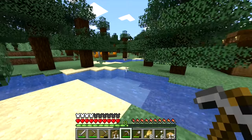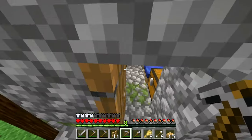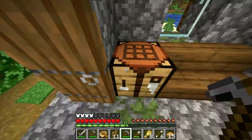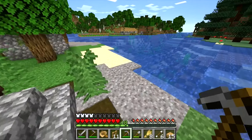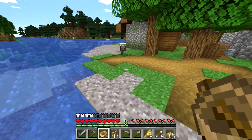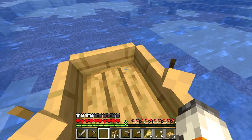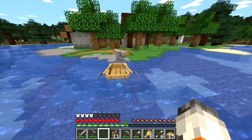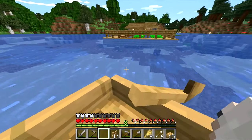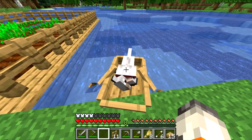Grindstone, baby! I know you're slow — oh you're fast, never mind. I know better than to say you're slow. I want to go here and build a boat, that way it's easier for us to get back and forth between the village and our house. We're gonna build a dock right here because why not. Come on Keanu — what a good boy! Let's go. Oh, he's so cute. We're building a dock right here.